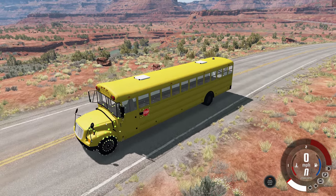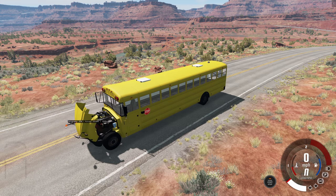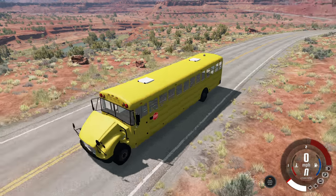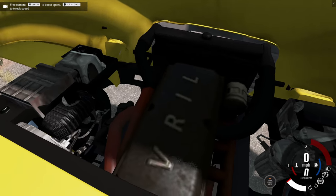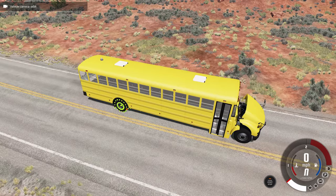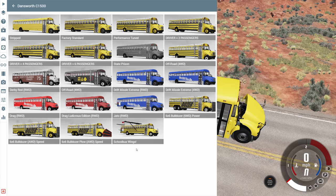Wouldn't it be cool if the hood just popped open because I slammed on the brake so hard? That would have been neat, but instead we can do that manually — and here is the pathetic engine we have. Which is actually the same as the others, but it doesn't have a turbo installed.